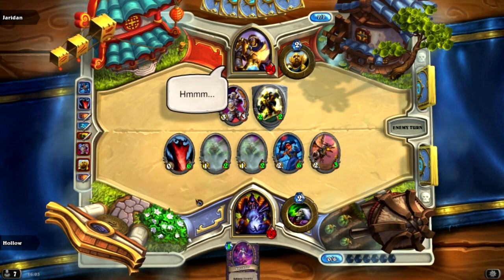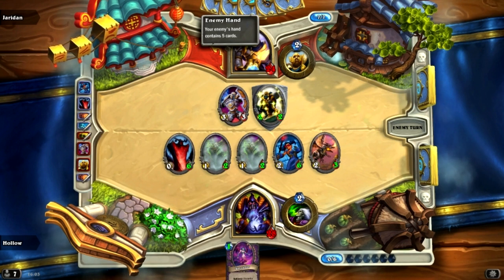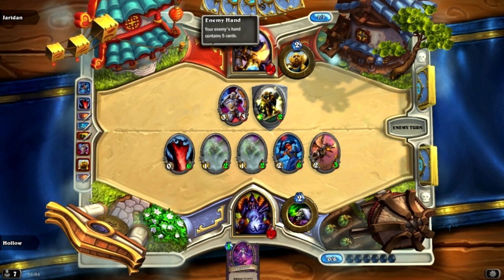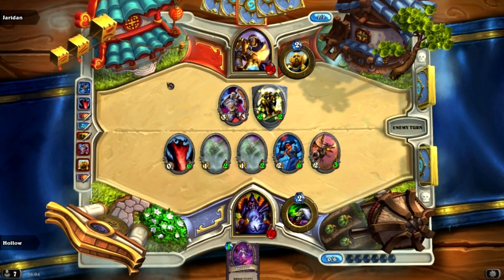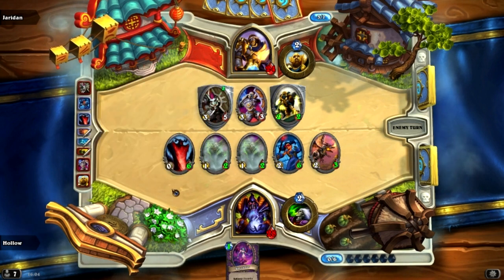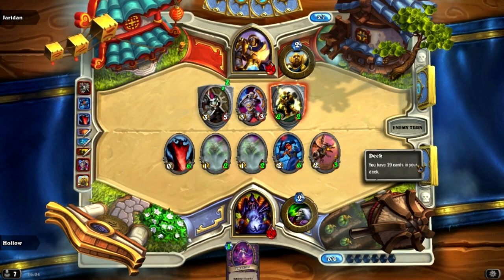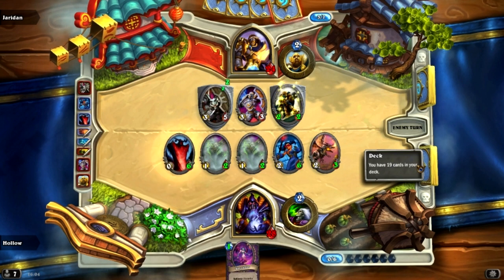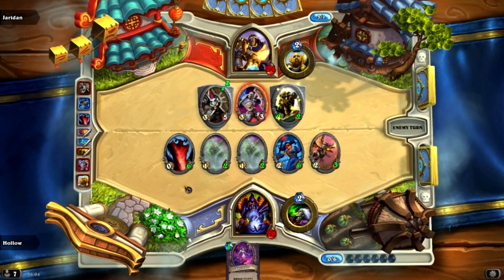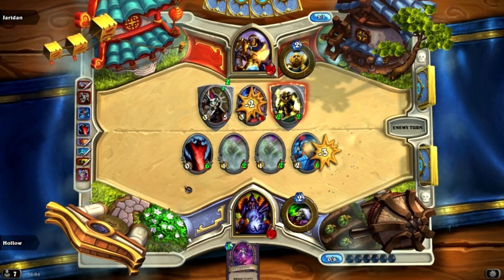He's got 5 damage on board and 5 cards in hand, 3-card hand advantage on me. I obviously have board advantage, but this could go either way — I can't call this. It depends on what I top deck. I don't really have many late-game cards — I've got like a Stormwind Champion for 7 mana which would be pretty nice here, but I don't know.